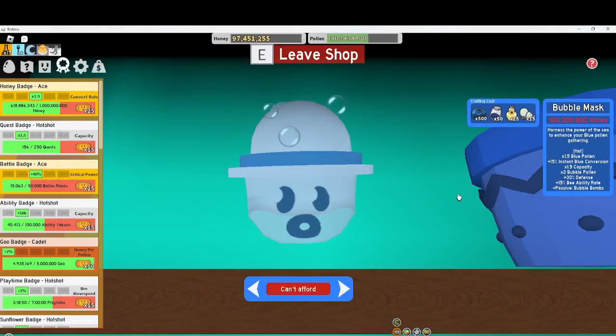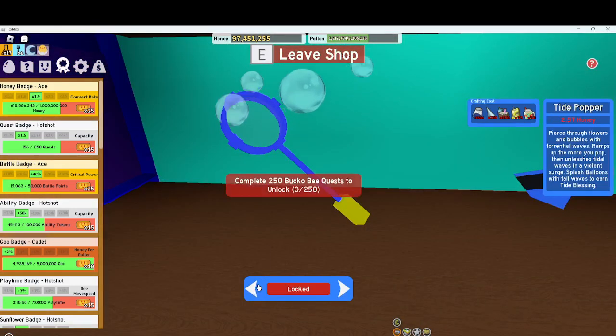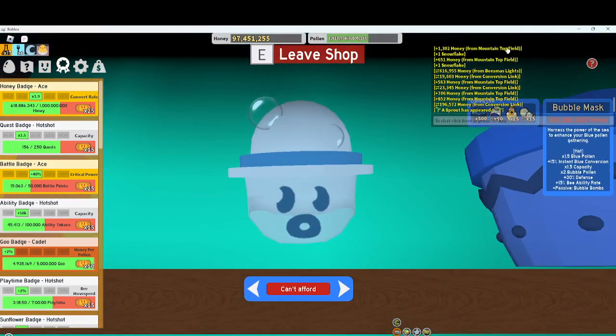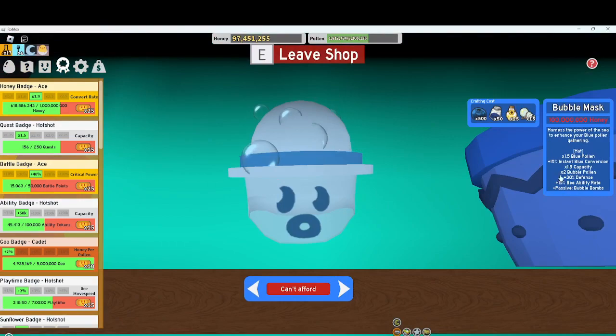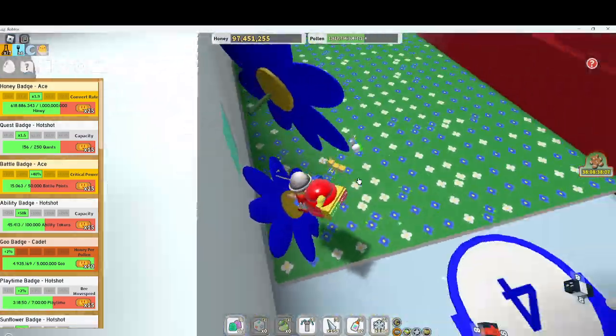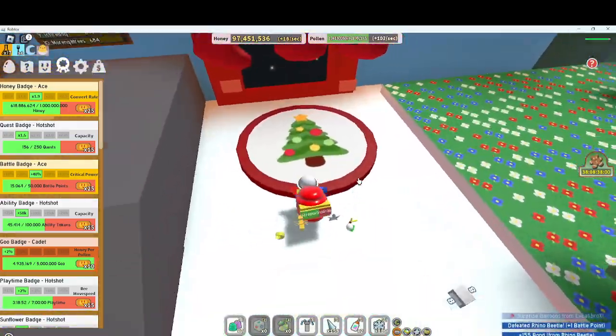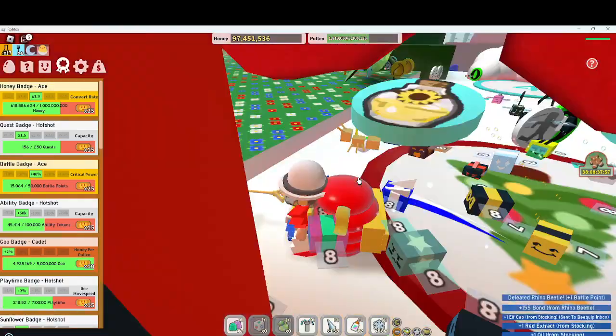What's up guys, today we will be getting the bubble mask in Bee Swarm Simulator, and we could get the goo badger or the hot shot, but that's not guaranteed in this video. This bubble mask requires a hundred million honey, and I have all the items I need. If you look at my pollen, you can see it's very high.